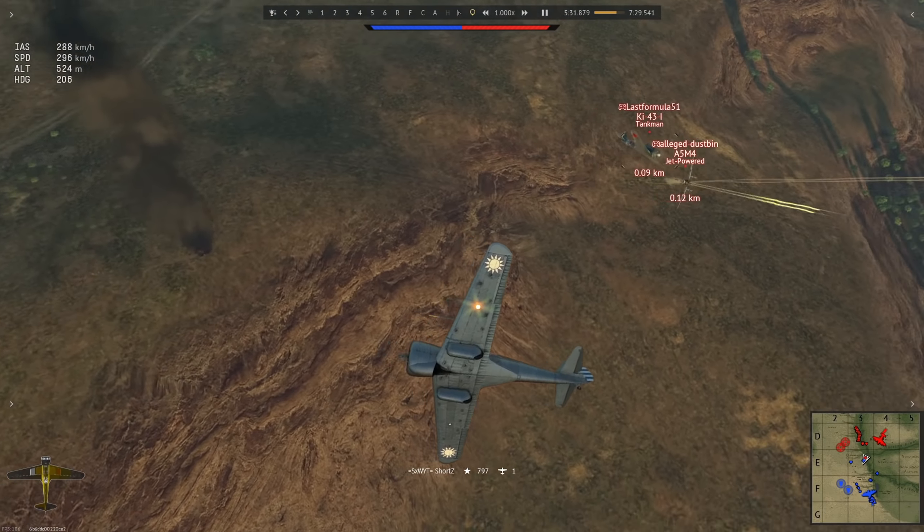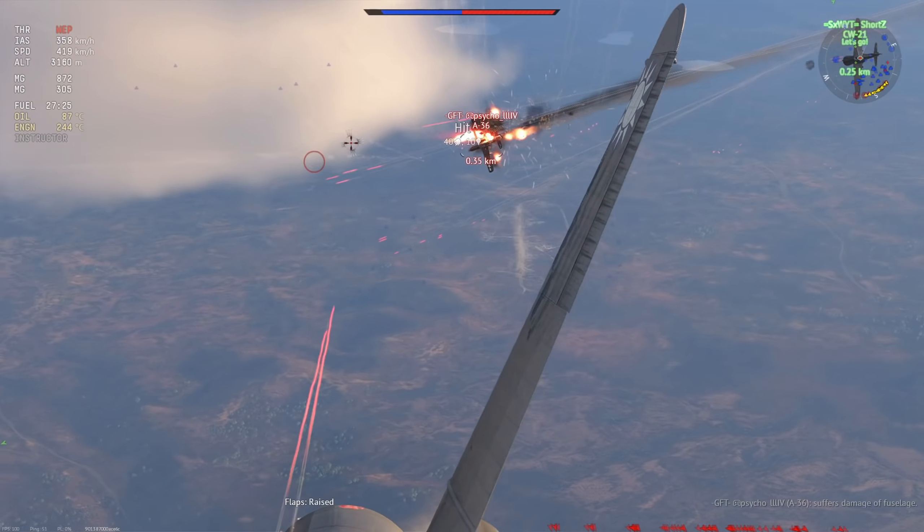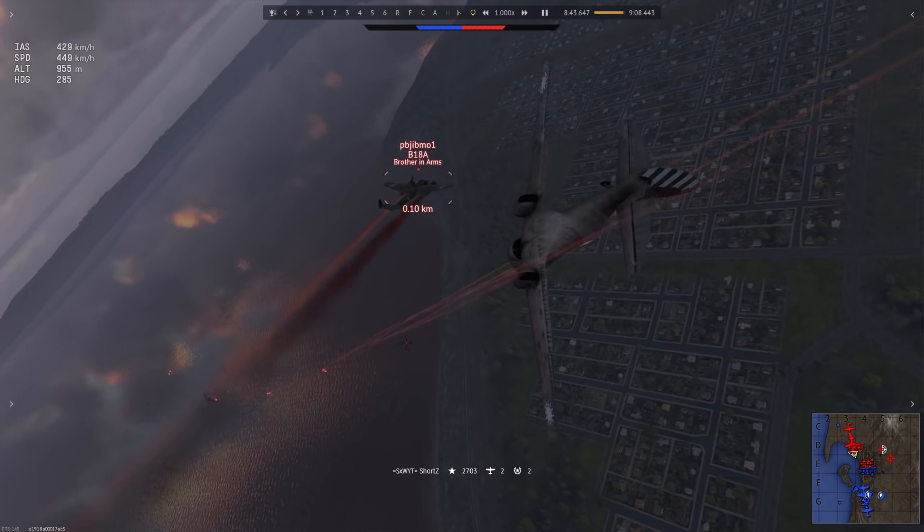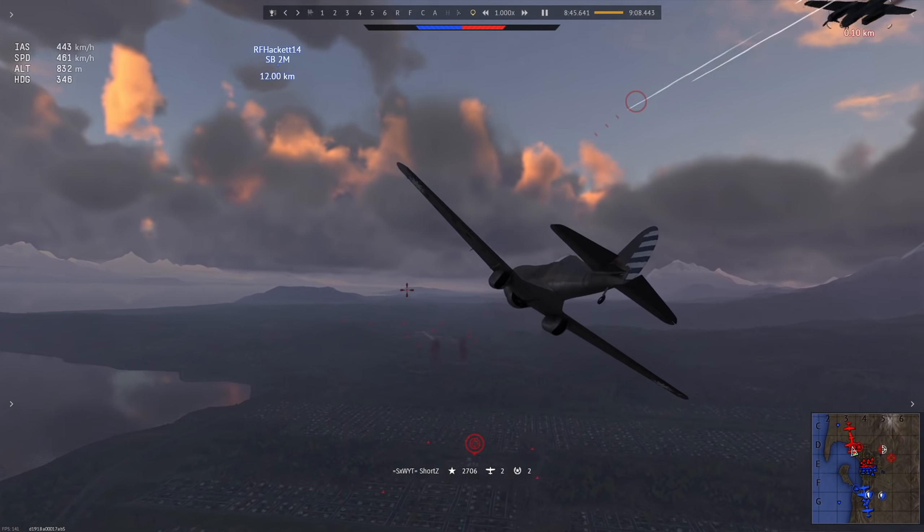And that is how you fly the Curtis Wright Model 21. Now get out there and wield the mandate of heaven over anyone stupid enough to go kung fu fighting with your nimble rocket plane.